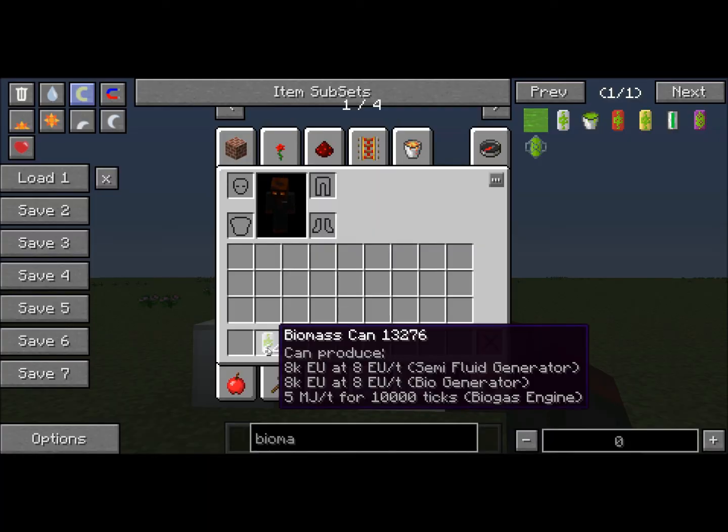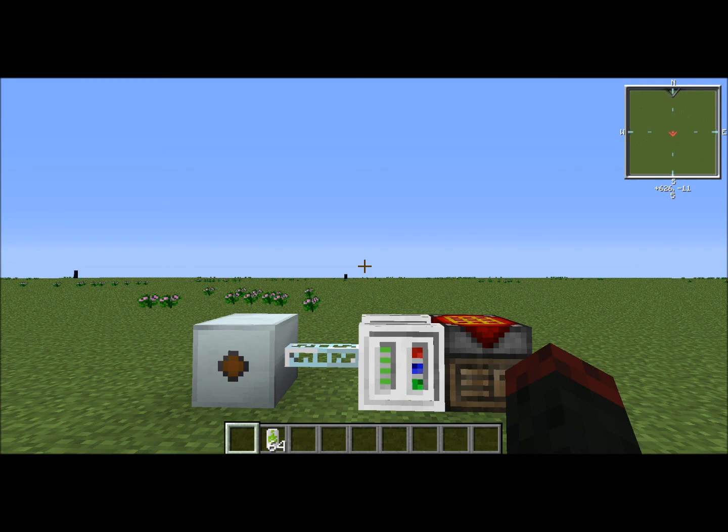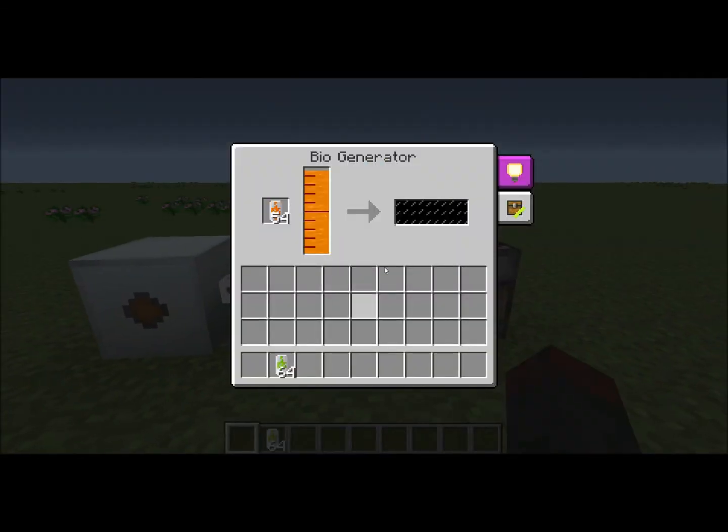Now, I got this biomass can — I wanted to show you guys that in the biogenerator it has 8,000 EU at 8 EU a tick. I just wanted to show you guys that the biofuel is better in the biogenerator, just to let you know.